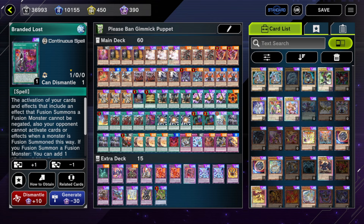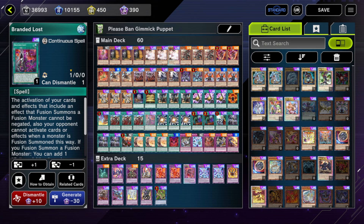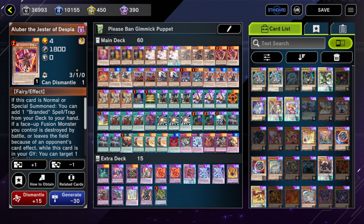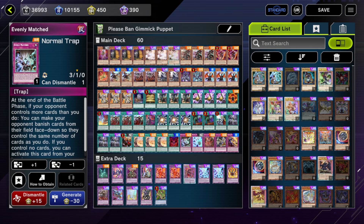Three Alley Bird, three, three, one Branded White for combos, one Branded Lost. I'm not running other targets for Lubelion. Going first you always want Branded Lost up, and even going second you want to place Branded Lost because it forces your opponent to interact with it — if they don't, you get to play your fusions for free. The only time you'd even consider a second Lubelion target is if you hard-search Branded Lost already via Alley Bird or Kit and then later in the combo Lubelion hits the field, so you could place another one.